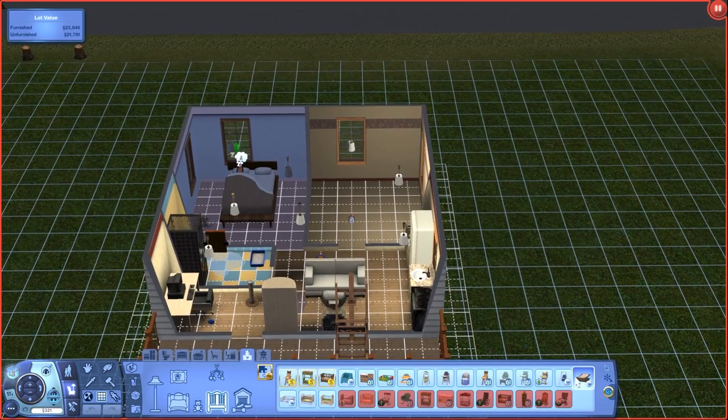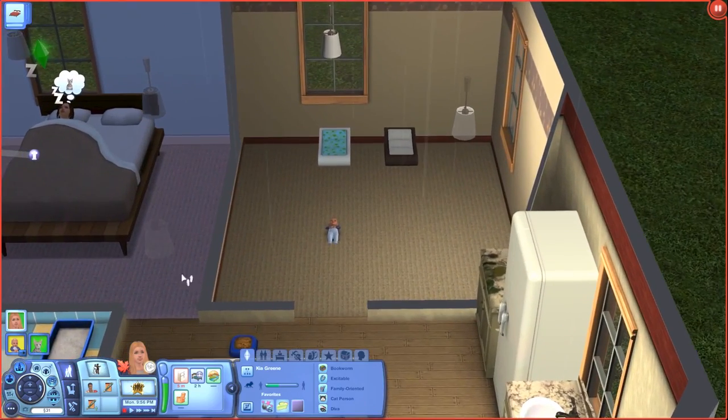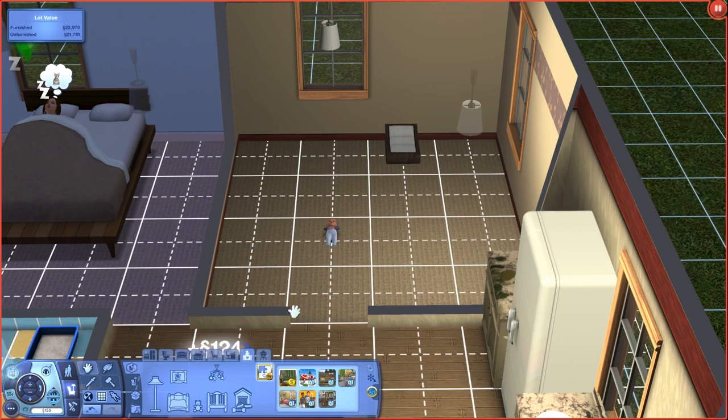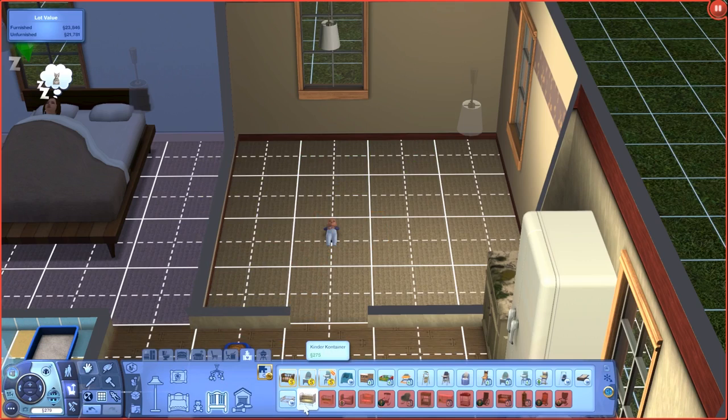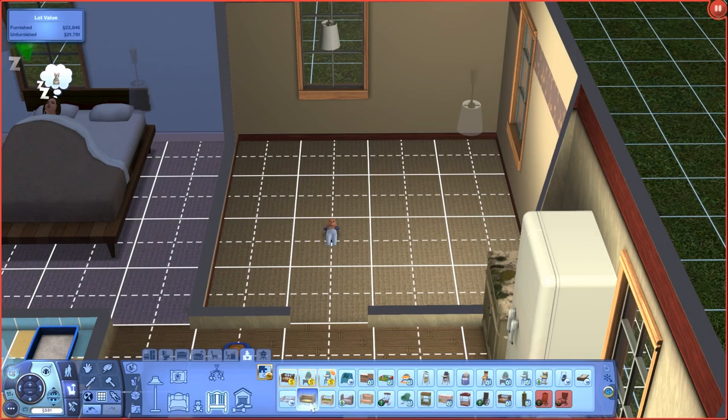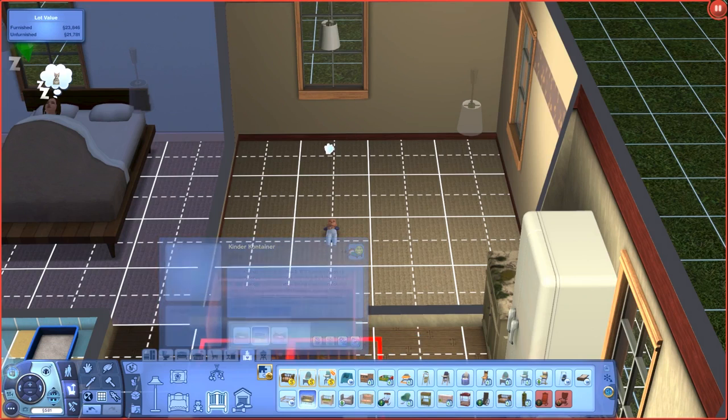Let's go purchase this — hopefully it's a crib. It's just basically a very short crib. Oh, it's a play mat — so that's not going to work. The crib is 275 Simoleons, so we need to add 581 instead. Let's change that: family funds Green 581. Not exactly what I wanted for the opening of this part, but okay. I'm going to go ahead and add two of these cribs.